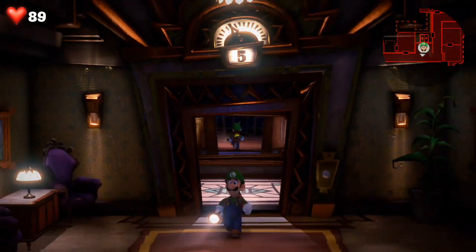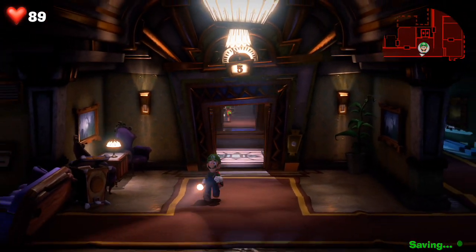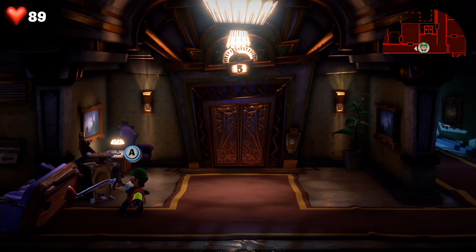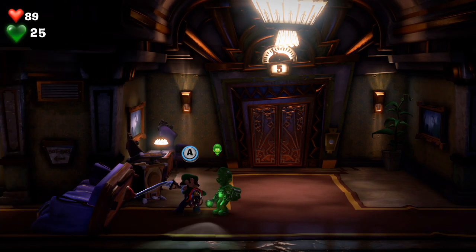Hey Manchiners, so if you're trying to move the couch on the fifth floor, you have to have Gooigi. Once you get there, set up Luigi just like I am now, and then bring out Gooigi.